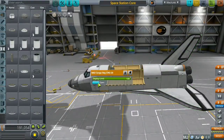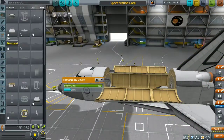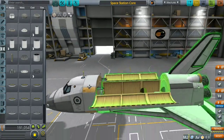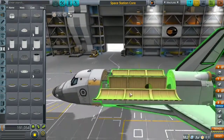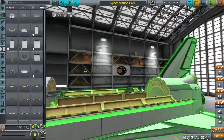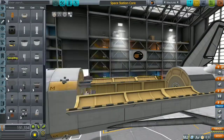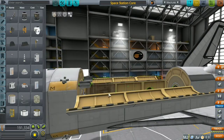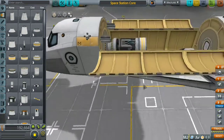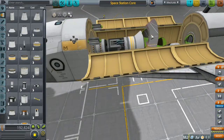Now I'm building the refinery. It'll have a converter and a fuel tank. I'm adding a docking port to dock to the space station core, then the converter which converts ore into fuel, then an RCS tank, and a little adapter.